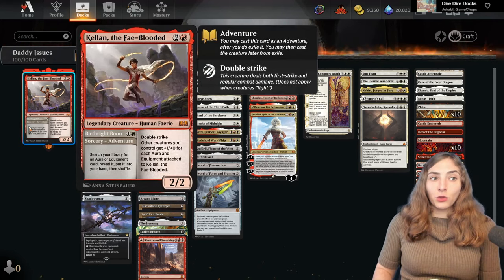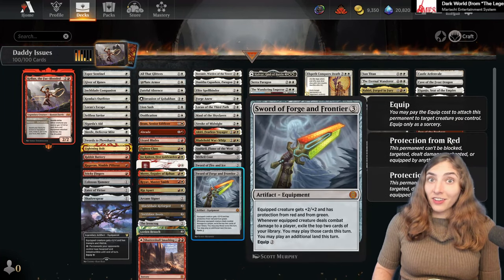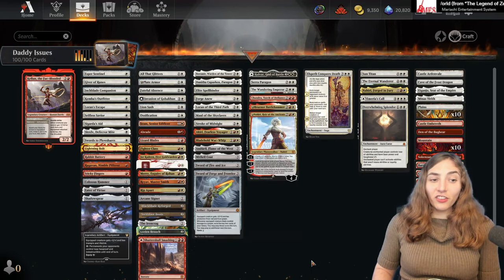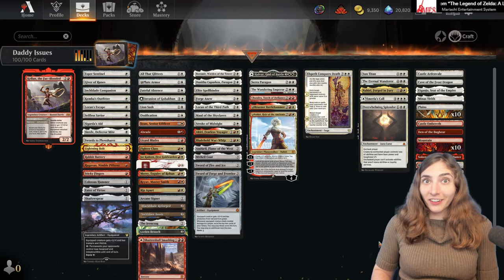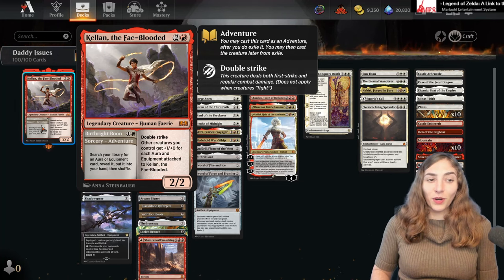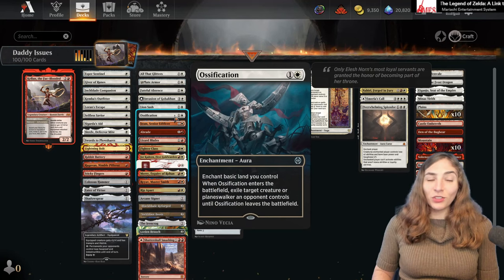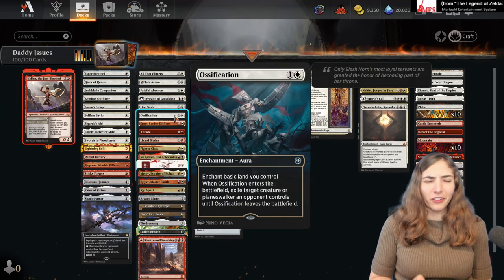In order to get some evasion, you can specifically seek out various equipment that give you protection or make you unblockable. There's a lot of different things you can do because you're able to search through your 99 cards and find exactly the aura and equipment you need for the given situation. In fact, probably one of the best pieces you can get is Ossification, which doesn't even go on your creatures — it goes on your land to exile your opponent's creatures or Planeswalkers.